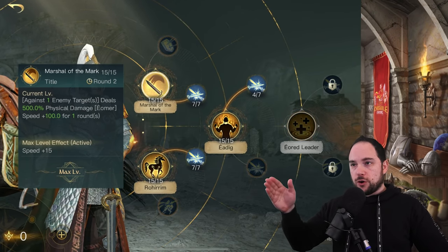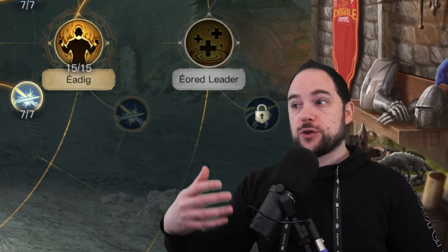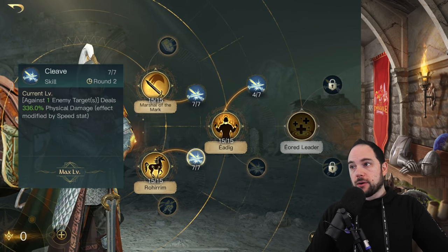You want to pick Marshal of the Mark first so it happens first in your turn order, giving you more speed for your Cleave activating. You just do more damage by virtue of picking these skills in the right order.